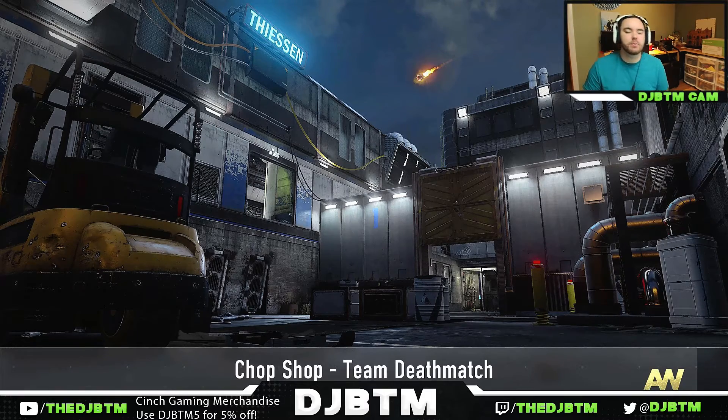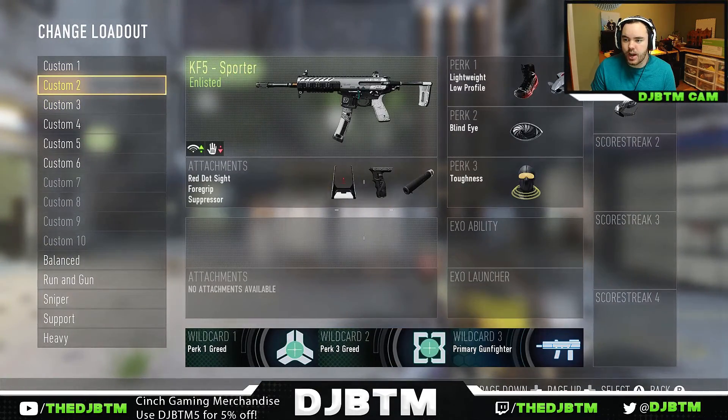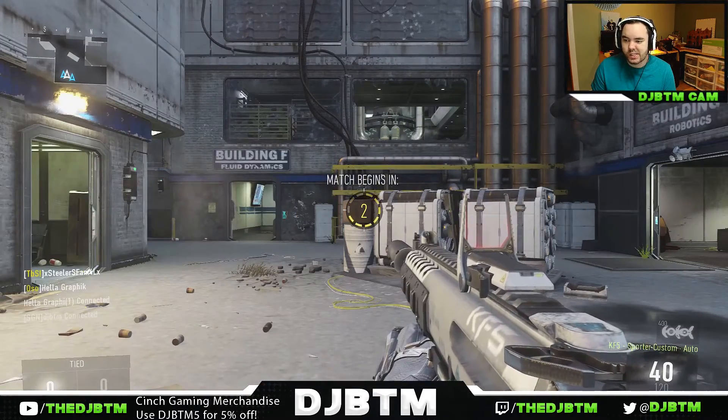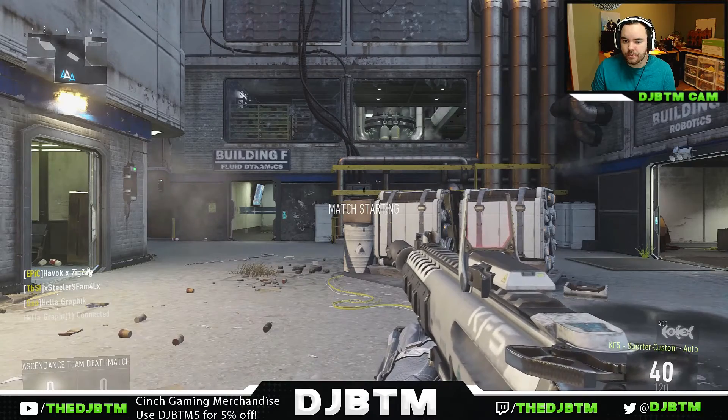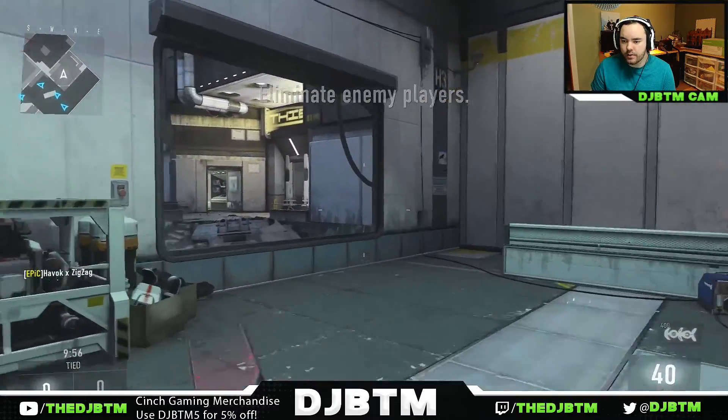What's going on guys and gals, it's DJBT bringing you some brand new gameplay today from Advanced Warfare. We're going to be playing Chop Shop, number three in the rotation for the Ascension DLC maps. I haven't played this map yet - I've been trying to get on Chop Shop and Area 224 or whatever the crash landing one is. I finally got one. I'm gonna try the KF5; I might switch to the SN6. This is a big map with really close-in quarters.